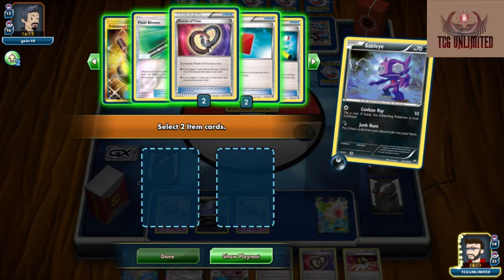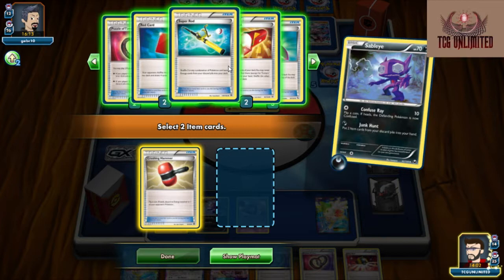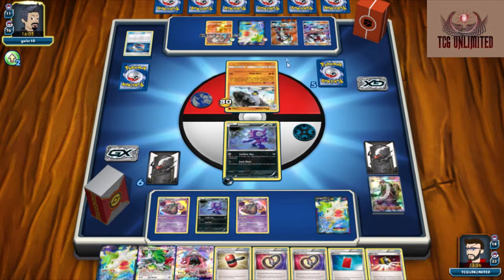Then we're just going to Junk Hunt and get back our Hammer and our Red Card. He's got five cards in hand, he'll have six — I'm going to assume he's going to have to pass. We're at 14 cards; he's only at 12. So we've already got this game in a situation where we can win. If he doesn't do anything this turn I think we're going to burn our Puzzles just to get some more setup cards.